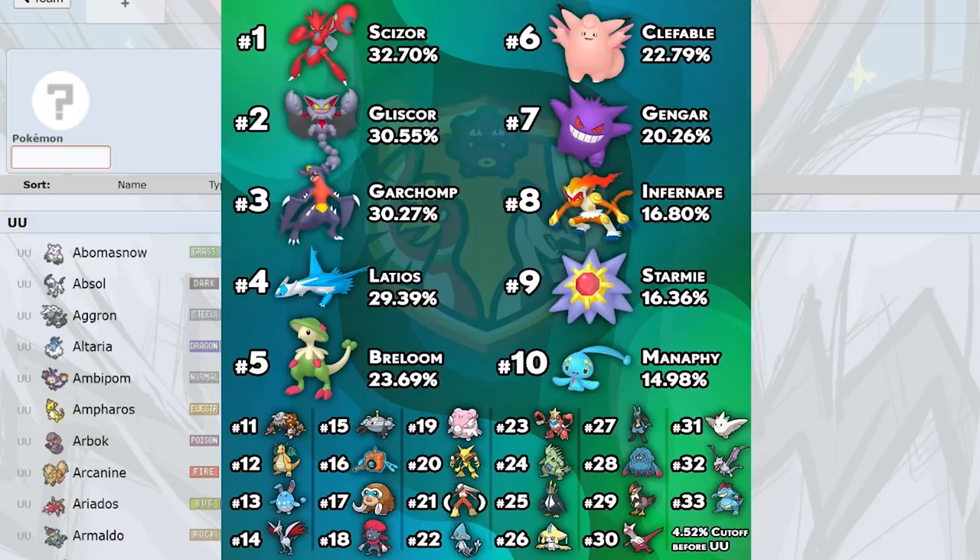Weavile is still OU even without Knock Off and Triple Axel. Banded Throat Chops 2HKO Scizor, and even from full HP you don't die. Weavile is faster than Latios, Alakazam, and Starmie — the three biggest special threats in the tier outside of Manaphy. You still have Icicle Crash, Ice Shard to check Garchomp, and you smack Gliscor hard. Great Pokemon.